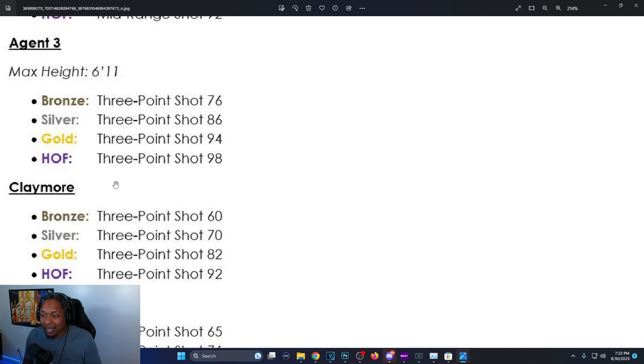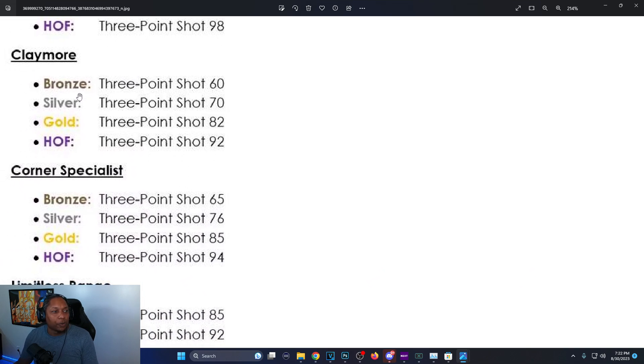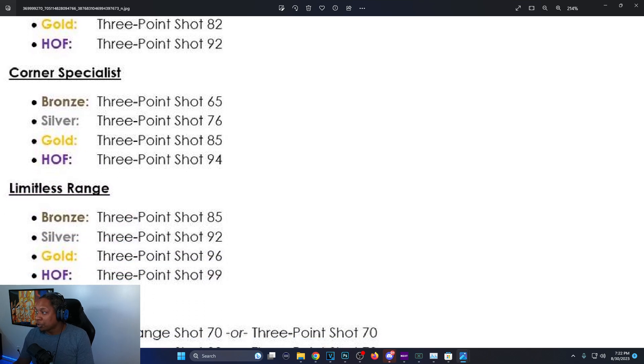Claymore: bronze is 60, silver is 70, gold is 82, Hall of Fame is 92. Corner Specialist: bronze is 65 three-pointer, silver is 76, gold is 85, Hall of Fame is 94.